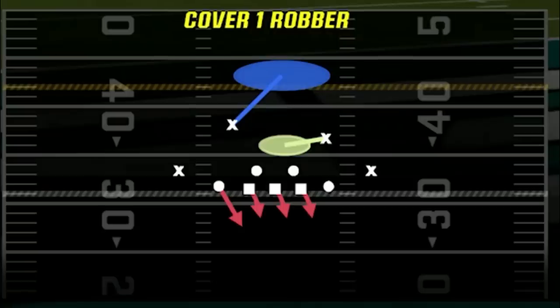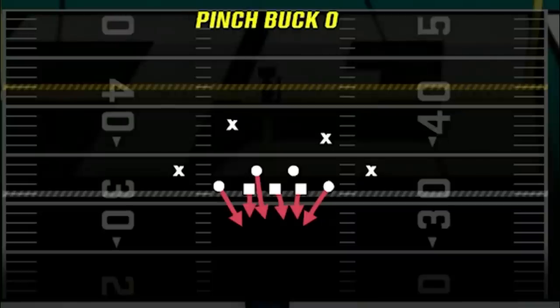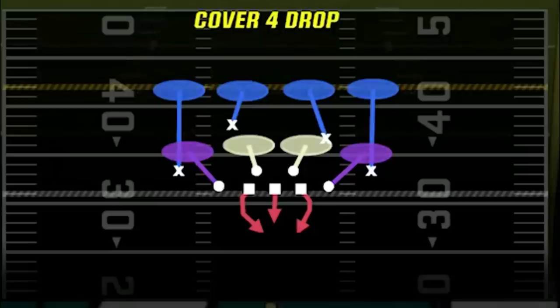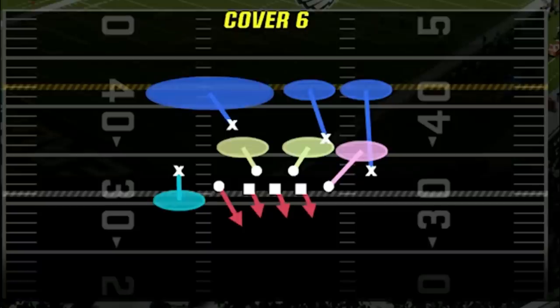I have two new coverages I've been using lately that I think might be the best in this formation. The first two plays from this defense — the cover 4 drop and the pinch buck 0 — have become the meta for a lot of people. The pinch buck 0 is the best blitz for pass defense and cover 4 is the best run defense, especially around the goal line. Today I'm adding what I think might be the best coverage in the saw blitz 1 and the best base defense in the cover 6, cycling all four in my audibles throughout the game.